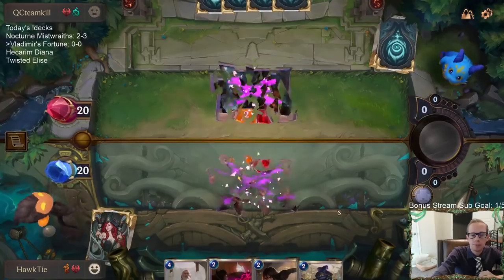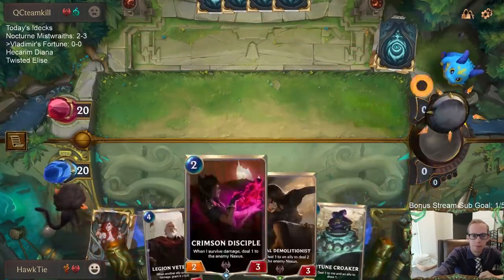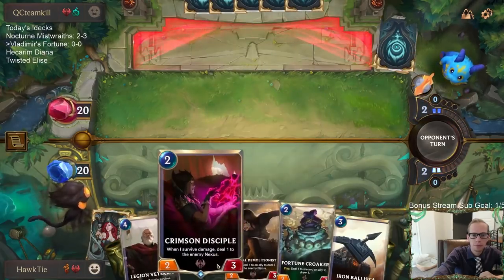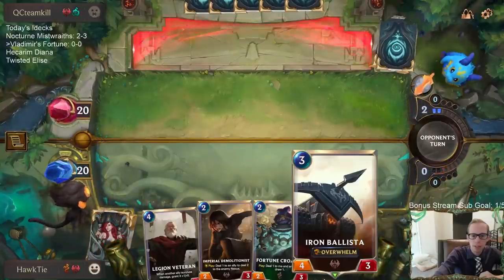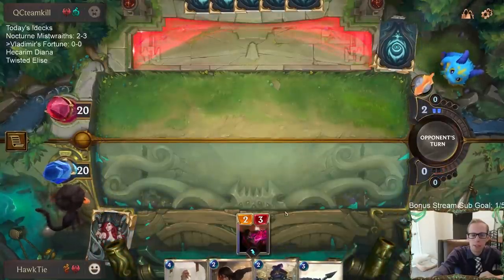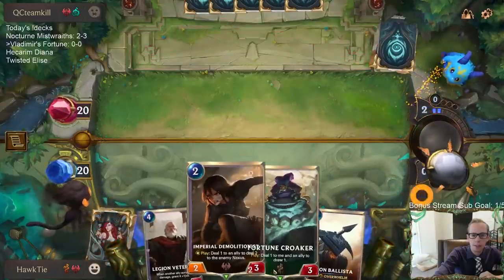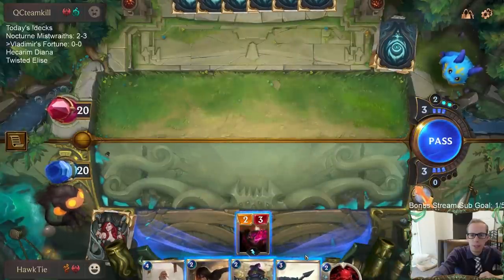We'll just trade our ones away. I like this Iron Ballista — we can just go Iron Ballista next turn, then Legion Veteran on four, and then after Legion Veteran we can play Demolitionist Fortune Croaker which will continue to buff things up.